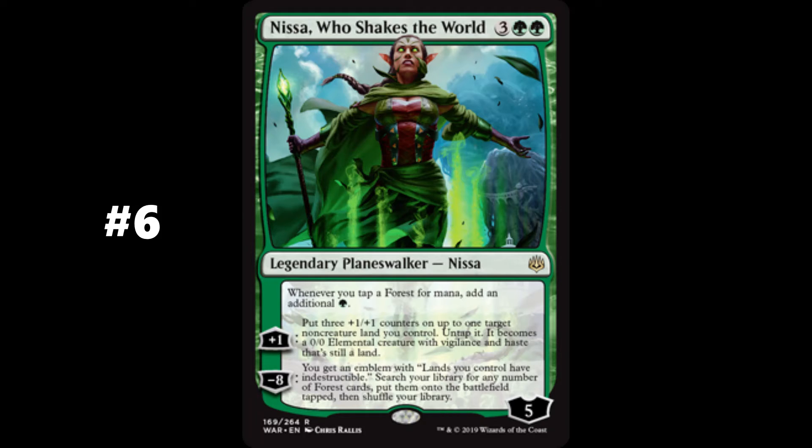Number 6 on this list is Nissa, Who Shakes the World. Overall, she is the 8th most played Planeswalker in the EDH format over the last 2 years. Nissa is the second consecutive mono-green Planeswalker to make this list, and unfortunately our last. Her static ability provides an additional green mana whenever her controller taps a forest. She has a converted mana cost of 5 and enters the battlefield with 5 loyalty counters. Her controller can add 1 loyalty counter to Nissa, then may put +3/+1/+1 counters on up to 1 non-creature land they control — it becomes untapped and a 0/0 elemental creature with vigilance and haste, and it's still a land. This effect does not end at the end of the turn. By removing 8 loyalty counters, Nissa's controller gets an emblem granting their lands indestructible, then searches their library for any number of forest cards and puts them onto the battlefield tapped. Played in a plethora of mono-green stompy and big mana decks, Nissa's ramp abilities make her a powerful presence.